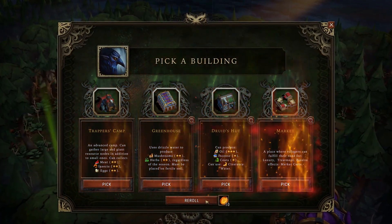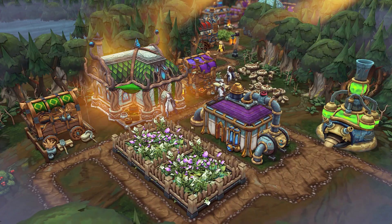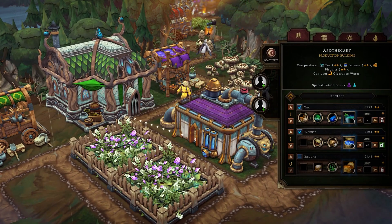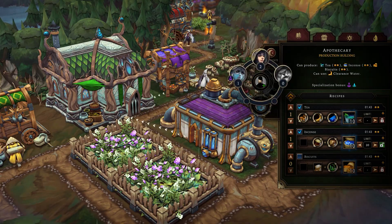You can't force your way to victory by repeating the same strategy over and over again. You must adapt. Various production buildings can manufacture the same goods but at varying efficiencies, while each species excels at different tasks.